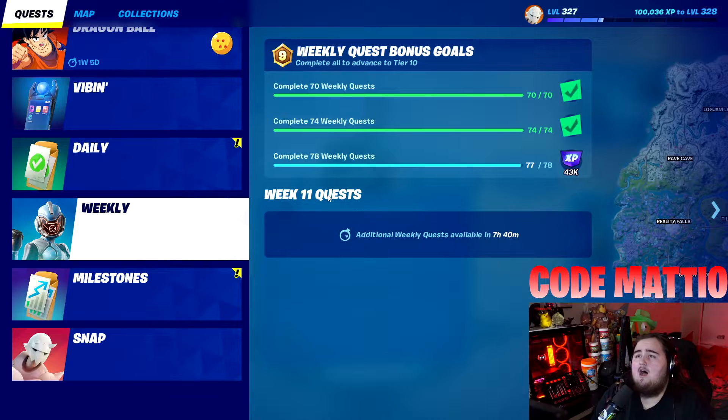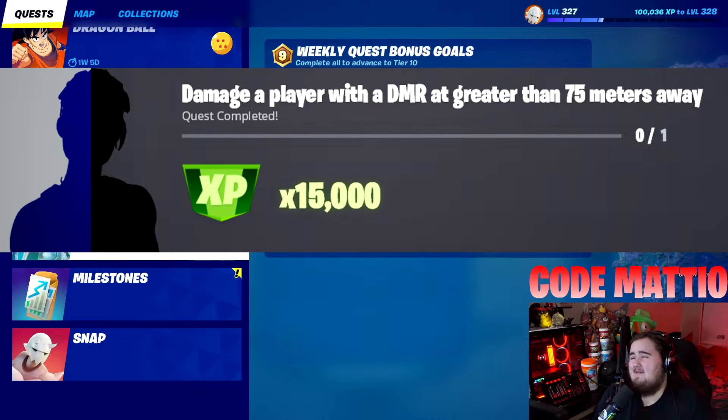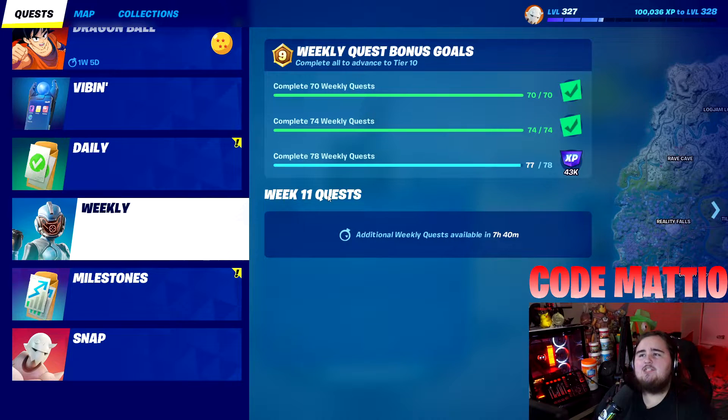Next up, we have damage a player with a DMR at greater than 75 meters away. I believe this was actually an extra challenge around week six. Now it's a real challenge — you just have to shoot them from 75 meters or greater. It's a sniper rifle meant for long distance, so 75 meters isn't that far. Super easy challenge. You can also get a mythic DMR out of your tent if you do bot lobbies, since it goes right back into your tent at the end of the game.